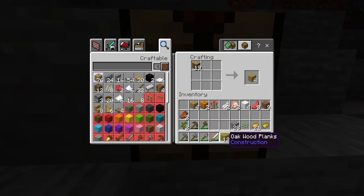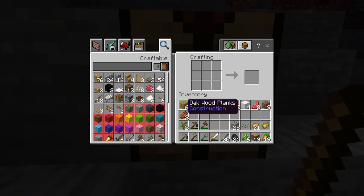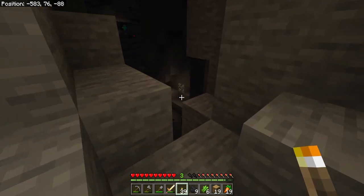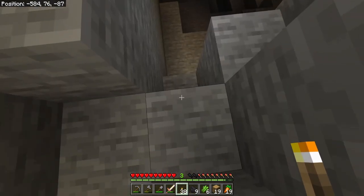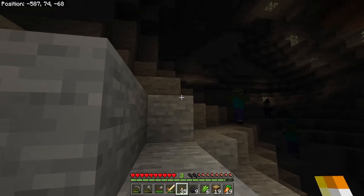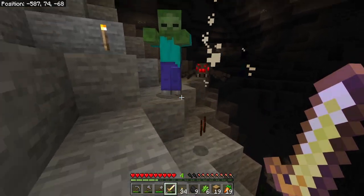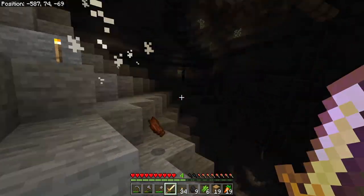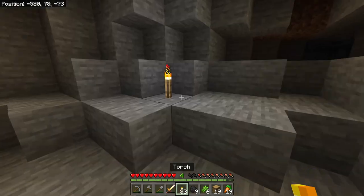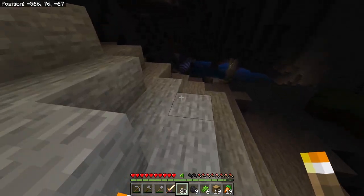Even though we're outdoors still, we are protected. Finding a space where you can be protected is a huge thing you need to do on day one. While it's dark, we're going to light this area up and go looking for some iron — iron is the next resource we want. We can already spot mobs from a mile away. If we can find some iron, we can get some protection. There's something over there — it's a witch. Witches are not to be trifled with especially if you have no armor, so we are not going anywhere near that.